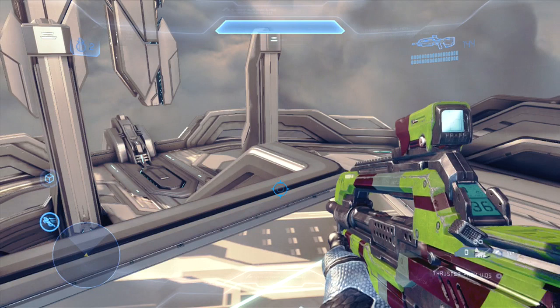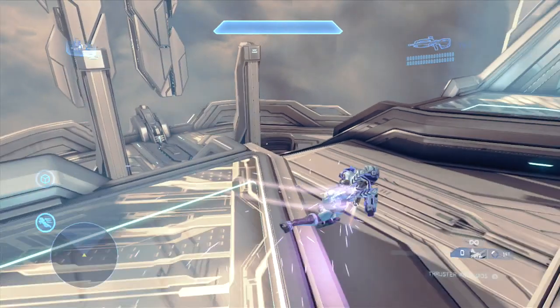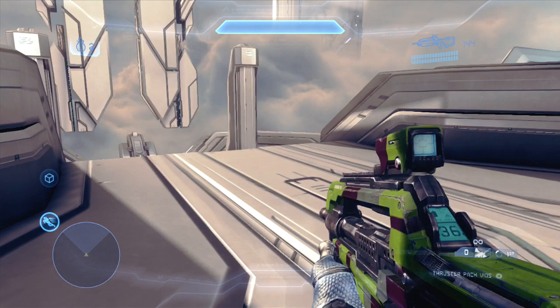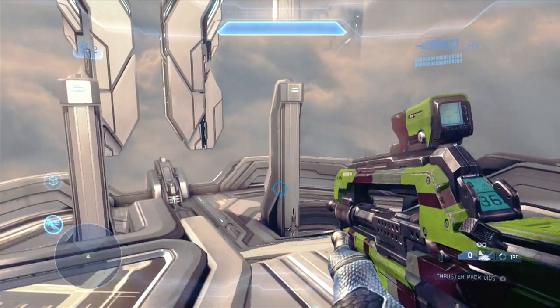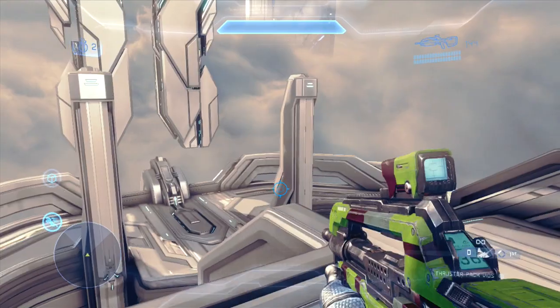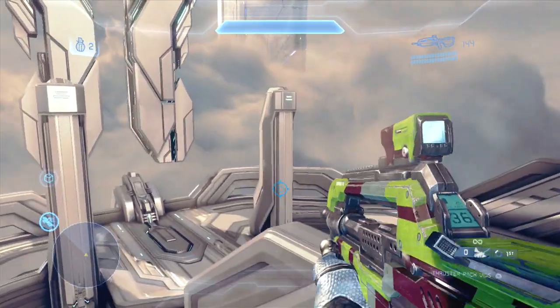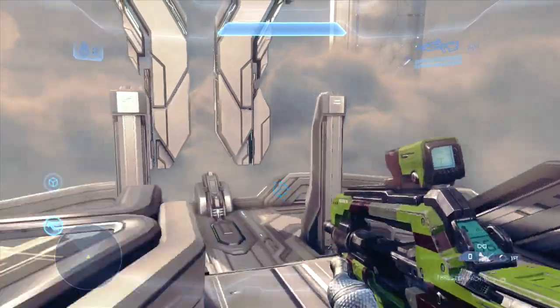Most beginner players would think that the thruster pack would shoot you off the side of the ledge, only allowing you to touch the ground after it had mildly disengaged its thrust. This is actually not the case. As you can see here, the thruster pack simply takes your normal trajectory angle that you're going to fall anyway, produces that in a slightly more exaggerated and speedy form — it just takes your movement angle and executes it in a more quick manner.